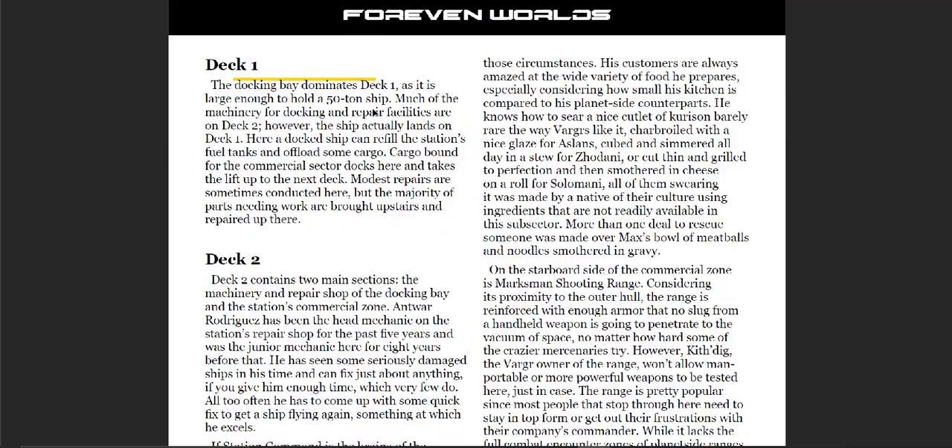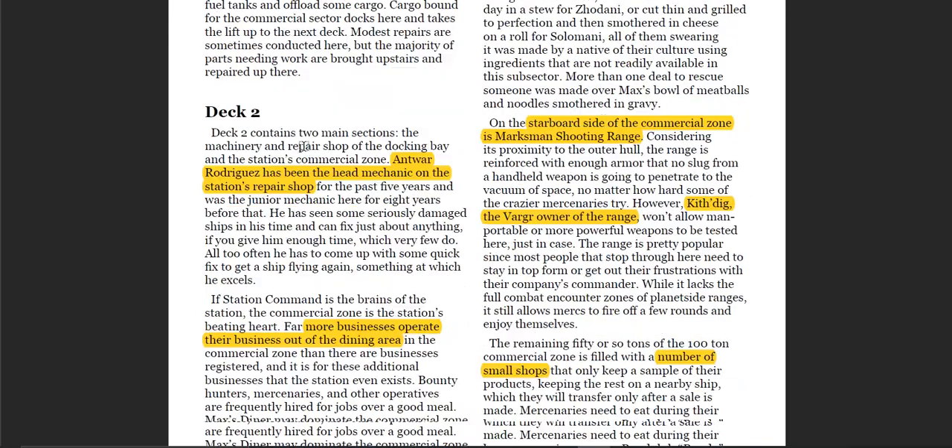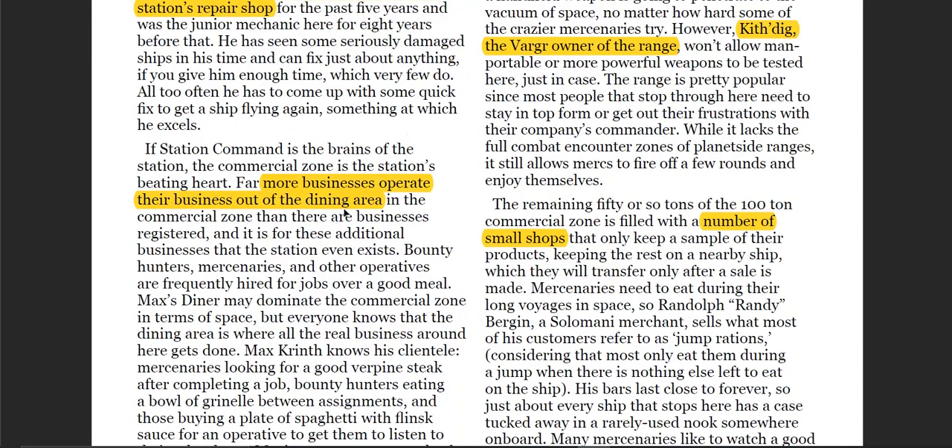We start breaking down what's on the various decks. Dock 1's docking bay dominates it and can take a 50-ton ship — basically a lighter or something coming in — giving access to all facilities. If you have a small ship that needs to come inside and get out of the vacuum to be repaired, that's the place for it. Antoine Rodriguez has been the head mechanic on the station shop, so you're getting background material, not just raw stats.